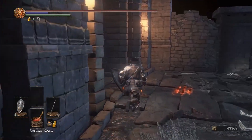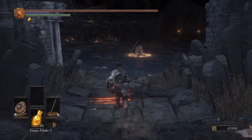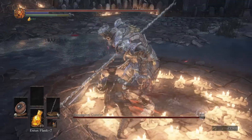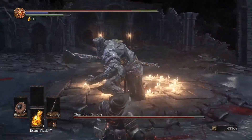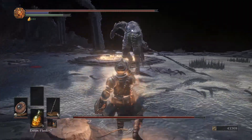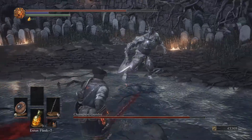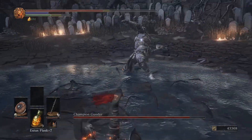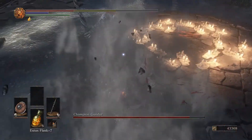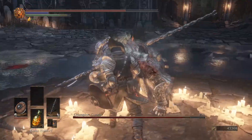You go in here and you're going to fight Champion Gundyr, who is the boss I have the hardest time with for some reason — this boss just whoops my ass. I just can't get the parry timing down, I can't figure him out. He's pretty hyper-aggressive and he's got a lot of range. You can parry him, but you've got to be real careful about when you try to parry. I'm about one for ten in attempts.